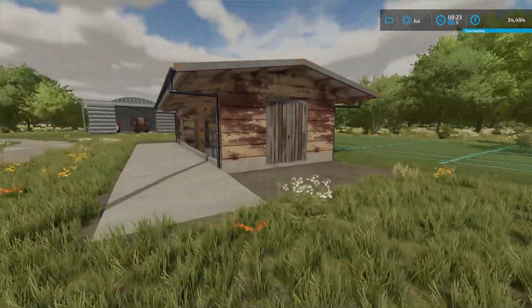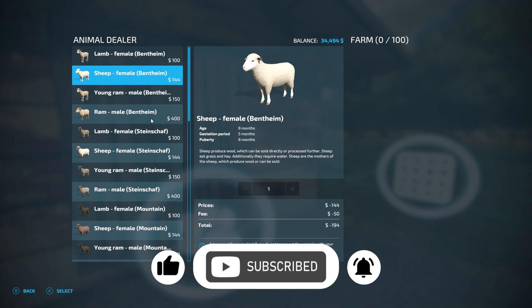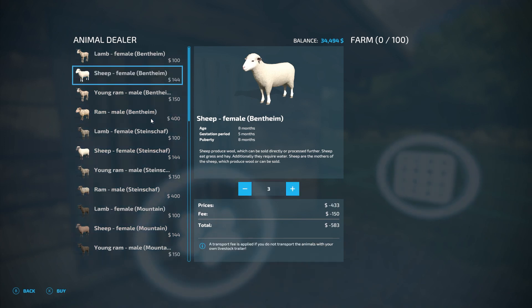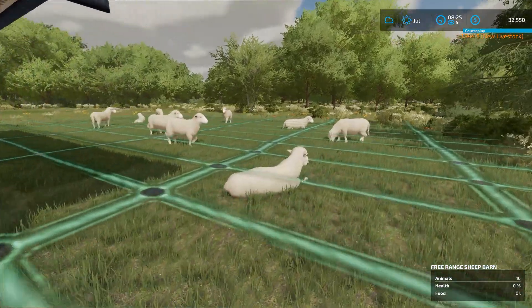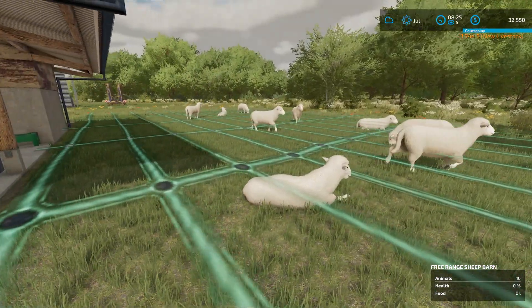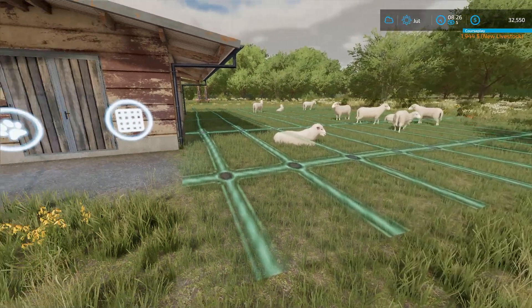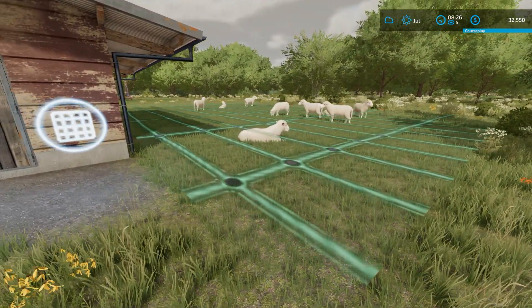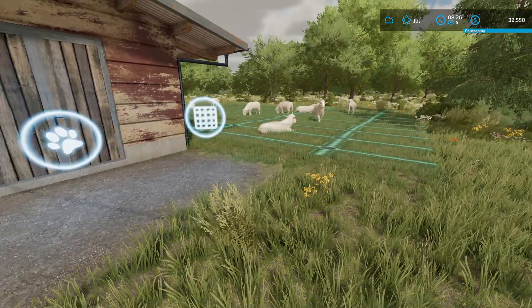Let's get some sheep. Maybe 10 would be a good start. Looks like they're pretty much going to stay within the green boundary. Get a fence built around it, then we'll go mow some grass for them.